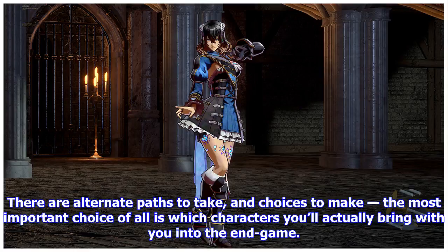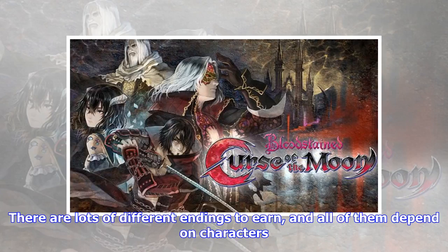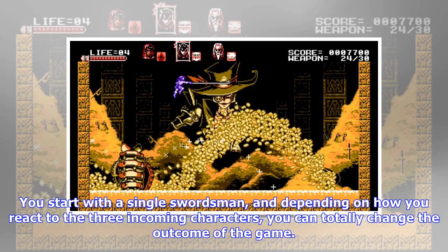The most important choice of all is which characters you'll actually bring with you into the end game. There are lots of different endings to learn, and all of them depend on the characters you start with. You begin with a single swordsman, and depending on how you react to the three incoming characters, you can totally change the outcome of the game.